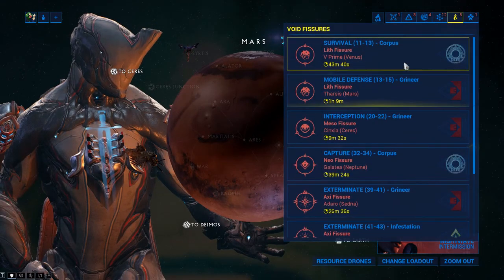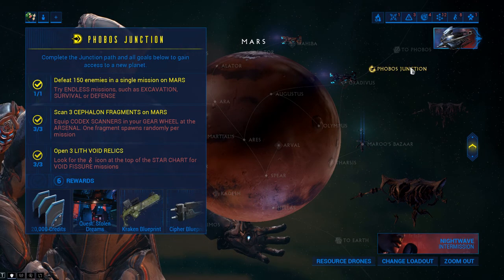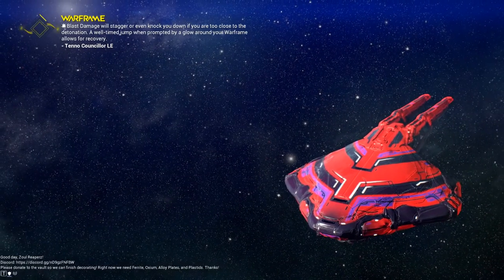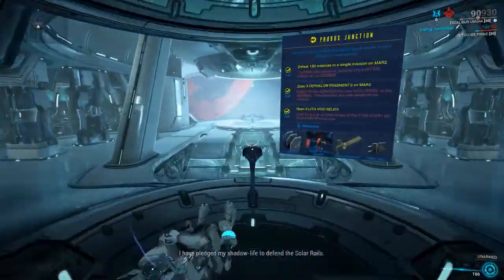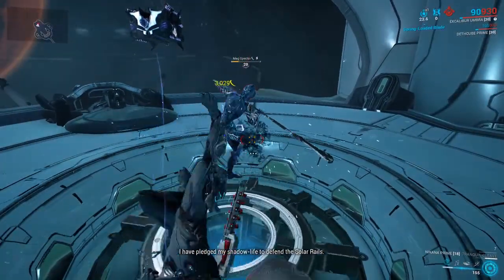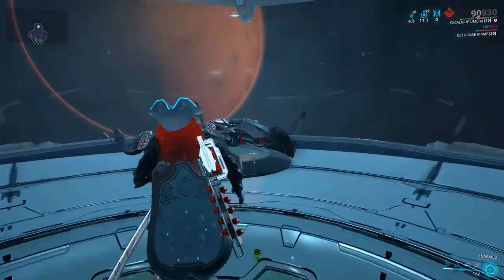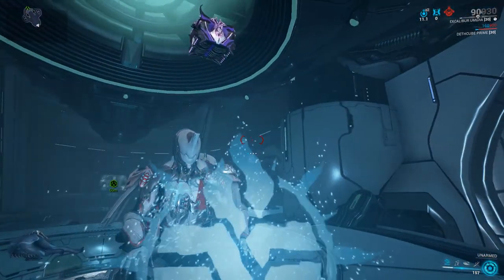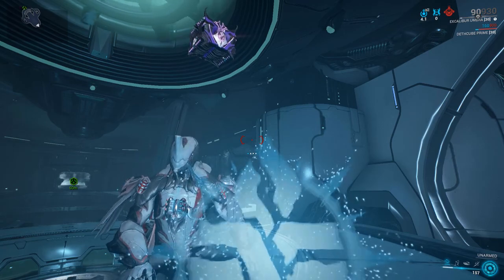As far as the actual junction itself goes, it's pretty easy — you just go in and slay the specter. For this junction the specter is Mag; all you gotta do is walk up to her and kill her. Done — that's all we had to do. Anyway, thanks for watching everybody. If you like this video go ahead and like and subscribe, and we'll catch you in the next one.